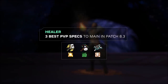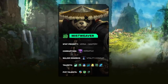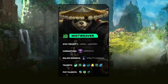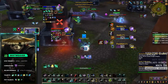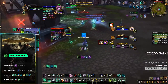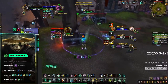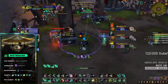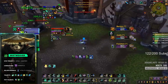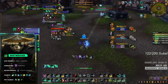Last but by no means least, we have our healers. Mistweavers are our first healer to main in patch 8.3. Receiving a plethora of buffs has pushed them over the edge, resulting in them being the predominant healer in almost every composition. They bring great consistent healing via Renewing Mist and their Statue, great mobility with double rolls and their port ability. If their HoTs aren't enough, Mistweaver also has the highest throughput of any healer, able to heal through any amount of damage. Even after the recent nerf to their Cocoon, it remains one of the most powerful defensive cooldowns in the game, and Mistweavers now thrive in any composition.